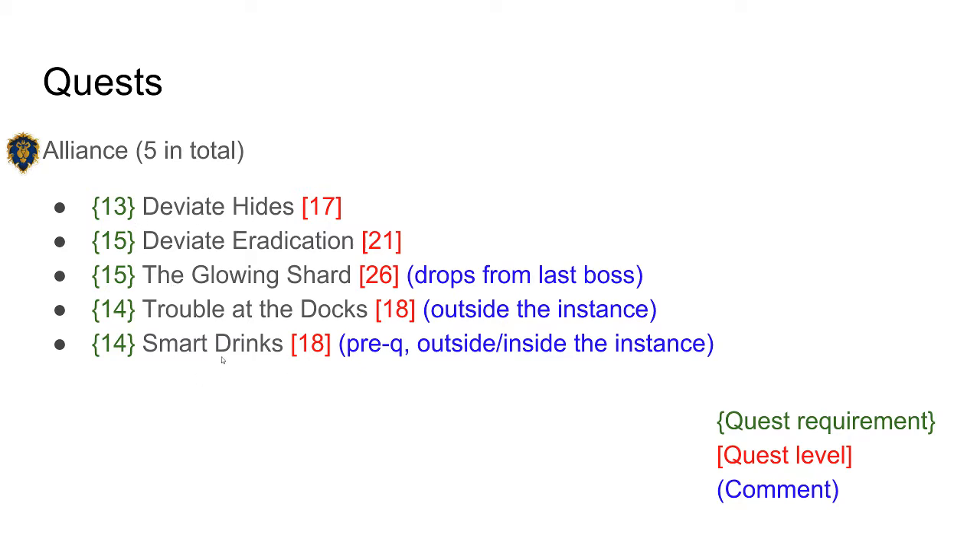Two of the quests can be fetched in Ratchet and two of the quests can be fetched just in the cave above Veiling Caverns. The last quest here is dropped from the last boss.